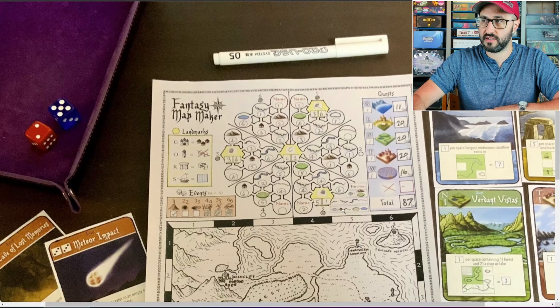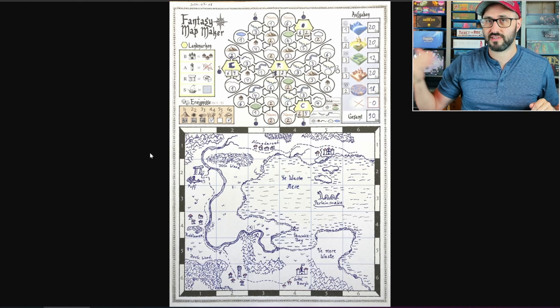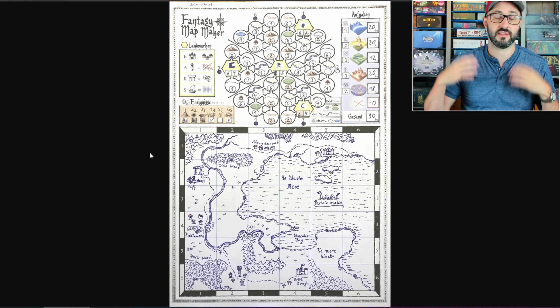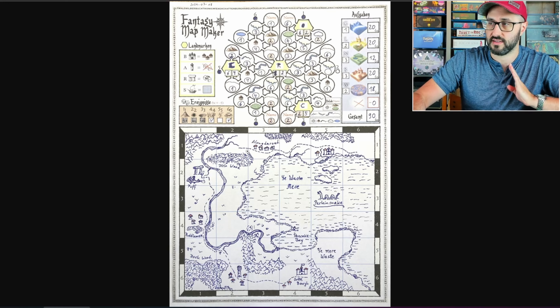This image has a completed map, but of course when you start this is going to be completely empty. Any spaces that are empty on your map are considered unexplored, and in order to explore them you're going to be wanting to draw your large features out on the map. The large features are the mountains and forests, and whenever you draw them you're going to be drawing them along the lines of the grid.